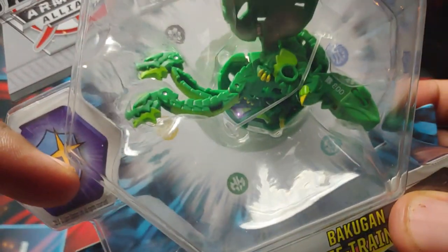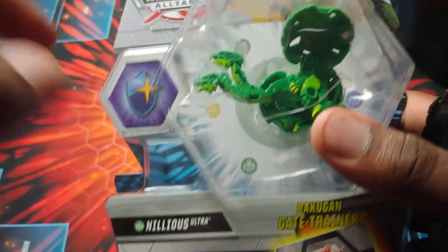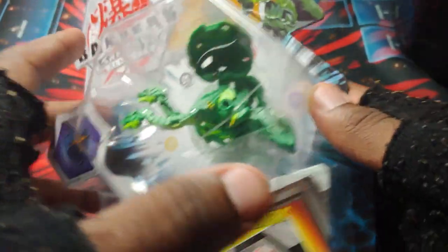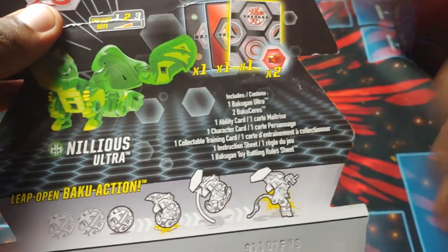This Nilius looks really really sick — it has a Magic Shield and 800 B-power, so this thing is getting to 1400, already a beast. 1450 max. Yeah, beast — Ventus Nilius Beast. Find it and get it because it's really strong, already calling it.